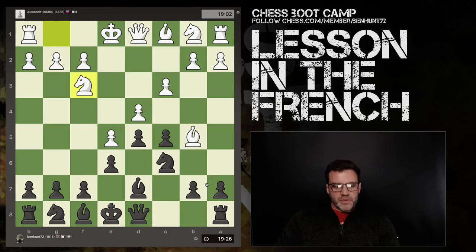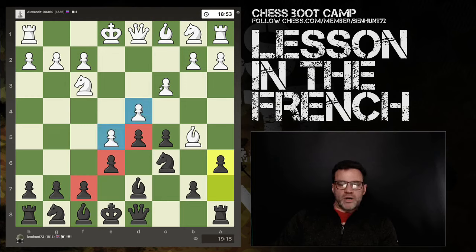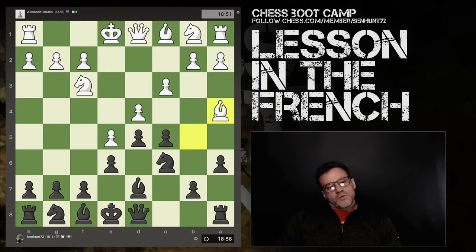He's blocked that, so he's done well — also adding a third defender to this pawn. Now I can't pin the knight, so I'm going to try and swap off my bishop. This is another theme in the French Defense: when you're black with pieces on light squares and your opponent consequently has pieces on dark squares, your light-squared bishop is a bad piece because it can't get through this side of the board. However, your opponent's light-squared bishop is better.